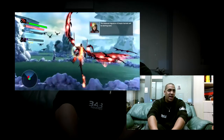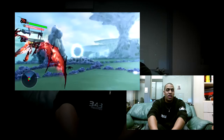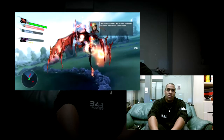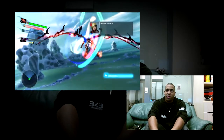Moving the left thumbstick back and forth will move you across the screen. Pressing the right bumper or the left bumper will allow you to barrel roll and evade enemy attacks. Using the right thumbstick will allow you to hover over enemies using your targeting reticle. To fire, all you have to do is press the right trigger. It's pretty simple.